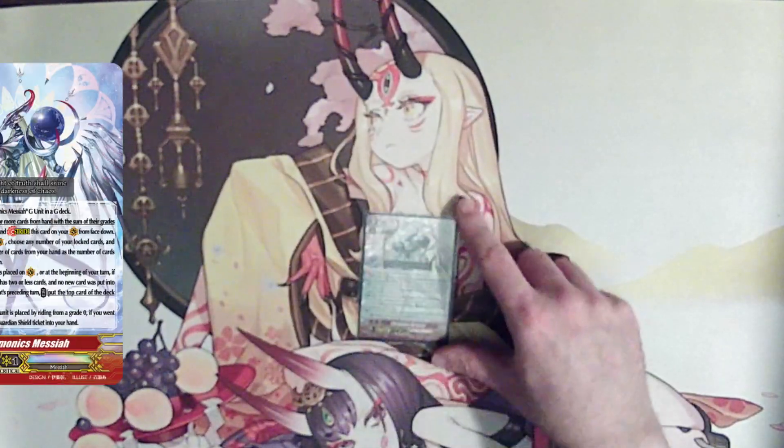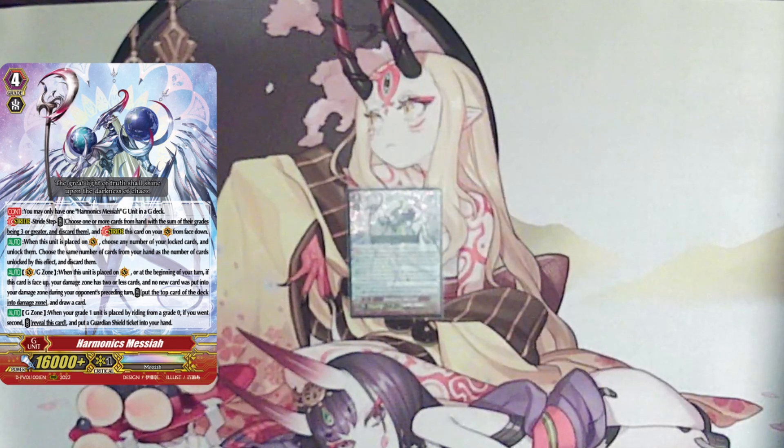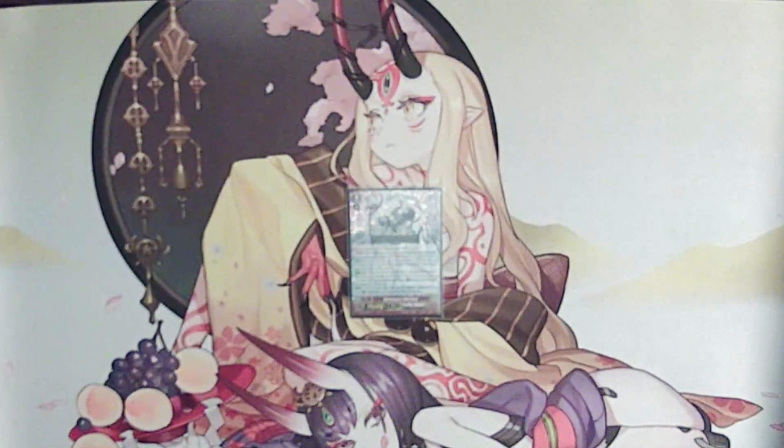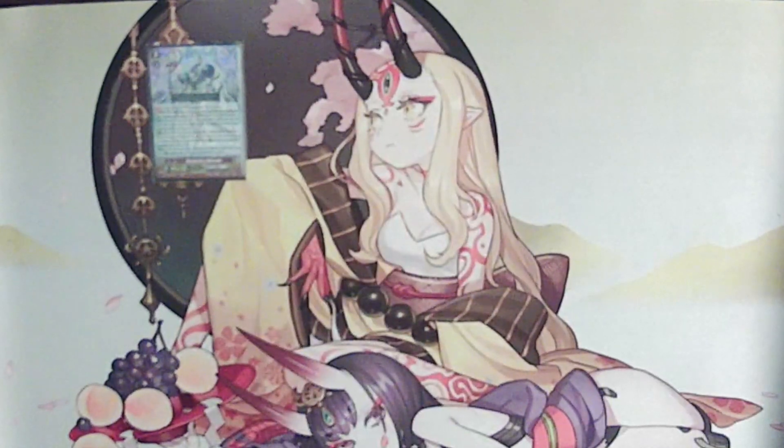Starting our G deck lineup is basically the mandatory Harmonix Messiah. While in the G zone, you flip him after riding into your grade 1 going second to get your Guardian Shield crest — the token that everyone hates because you have to buy a $50 card to get. That's the only reason we use it. You do have plenty of opportunities to potentially use it in other cases, but it never comes up — just literally never comes up.